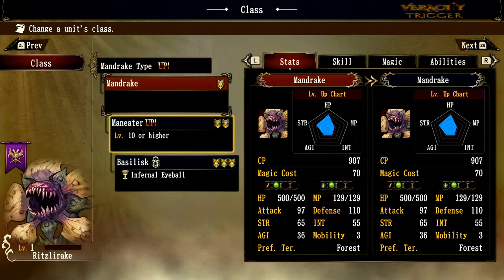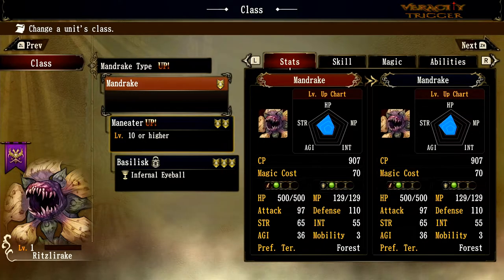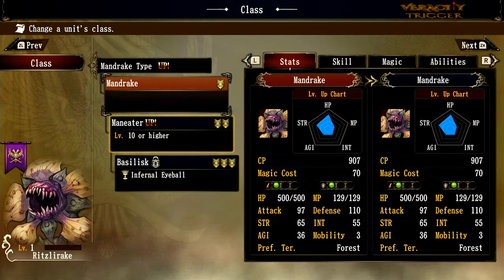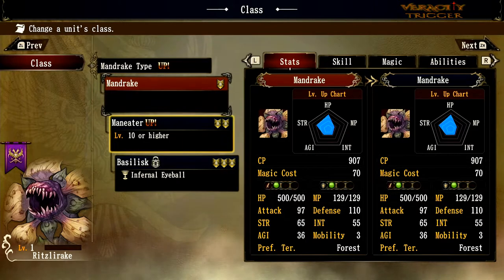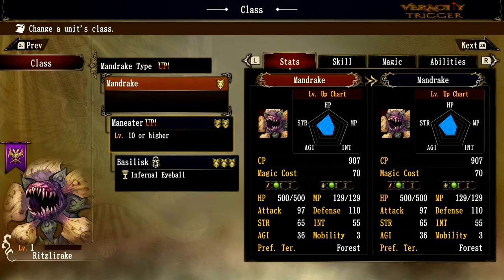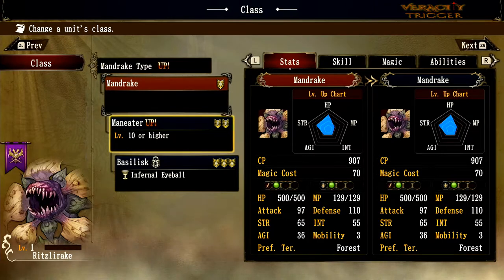I've said in so many videos that I think the mandrake should be able to heal in the forest the same way mermen heal in the water, and they actually listened to my suggestion. The mandrakes can now heal in the forest. There are three types: the Basilisk turns into a full-on tank, the initial mandrake is more of a flanker, the Man Eater is more of a tank, and the Basilisk is a full tank — but they do have ranged attacks.